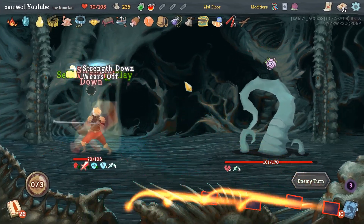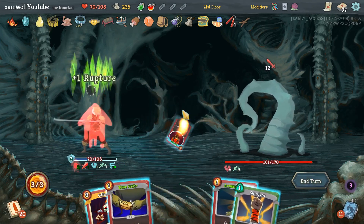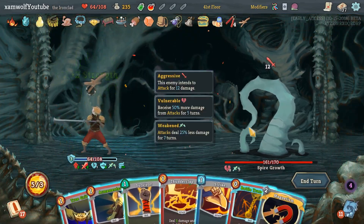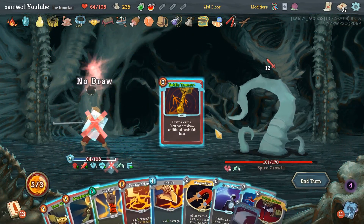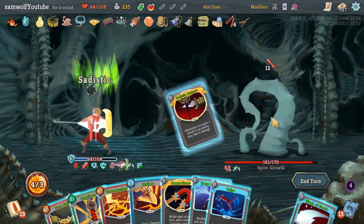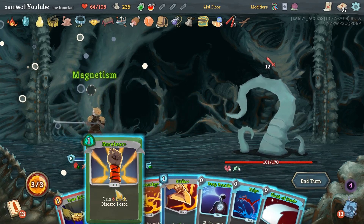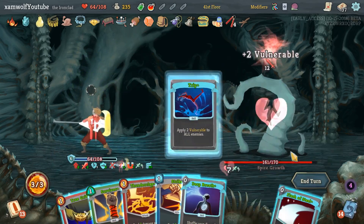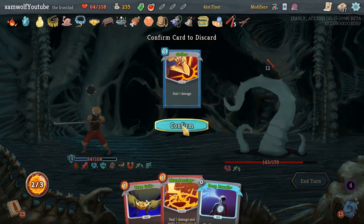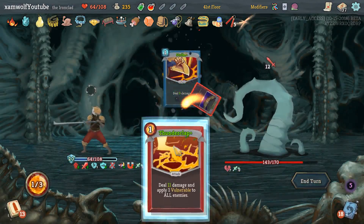All the curses — it's gonna hurt. But also — Armaments, Sadistic Nature, Magnetism! Okay, make you Vulnerable, hit with that. I'm going to play Survivor — get rid of Deep Breath, True Grit, exhaust the Strike.